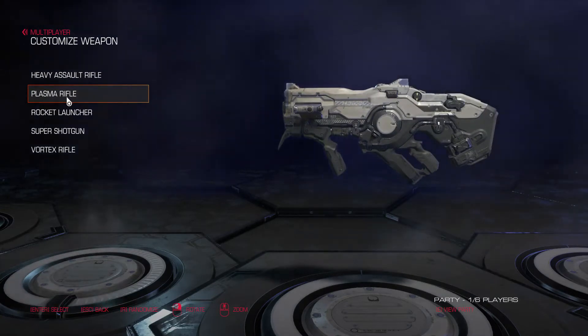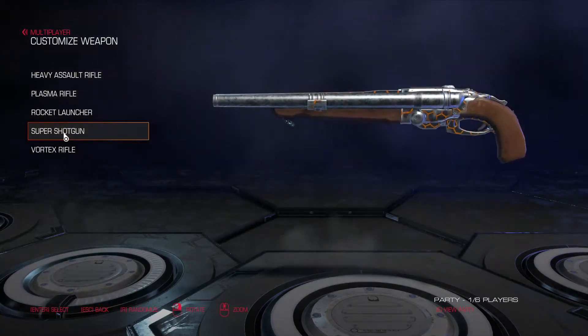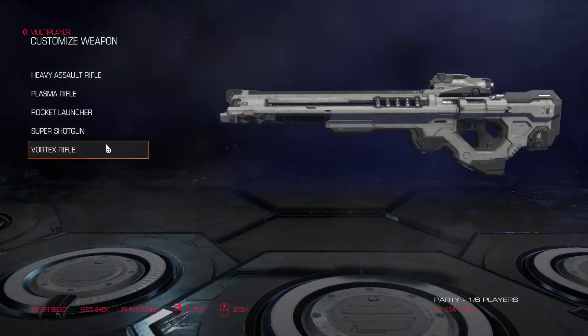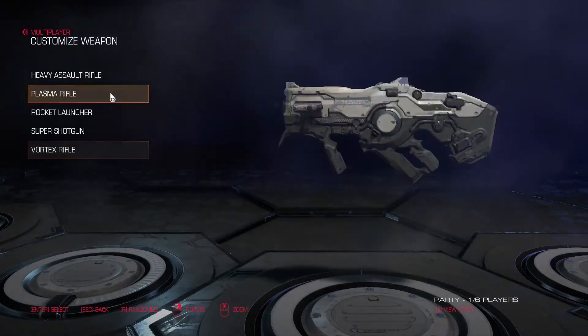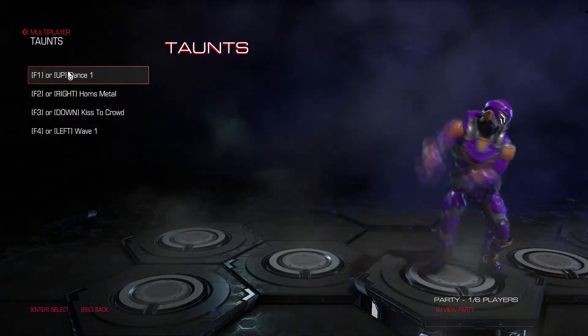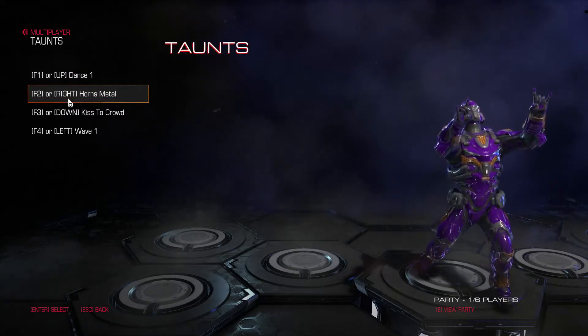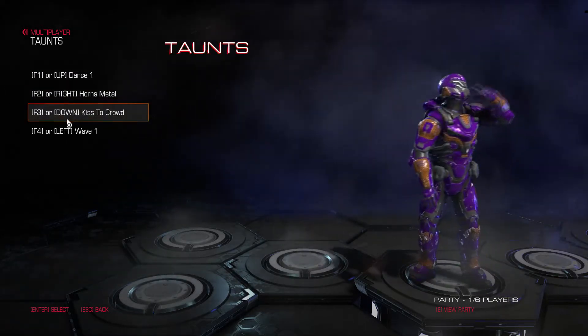You have the Heavy Assault Rifle which is your standard rifle, a plasma rifle which I haven't been able to use yet, a rocket launcher, and a super shotgun which is pretty much a sawed-off shotgun. Did a little customization there. There's also the Vortex Rifle which I believe is your sniper rifle. There are some taunts you can do — the Carlton dance, 'It's Not Unusual,' devil horns, kiss the crowd.